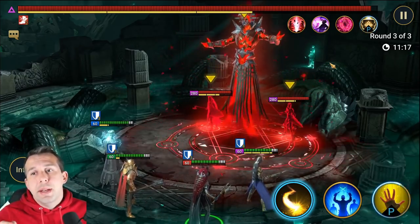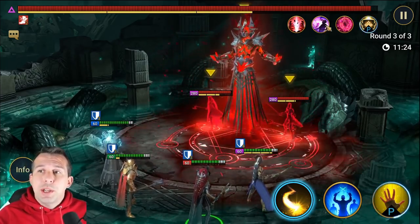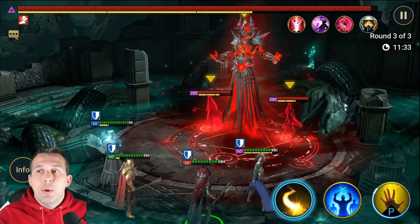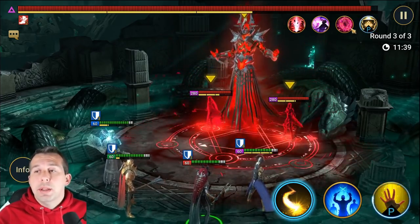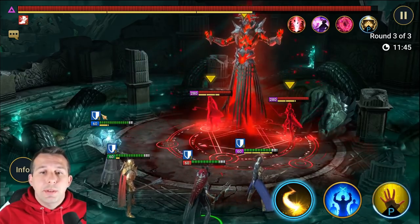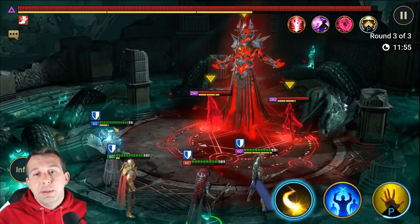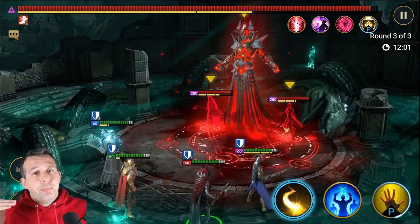You can manipulate his turn meter, so if you've got any turn meter champions you can drop his turn meter down - it's really effective on this boss. The turn order is: he uses his A2, called Mirror Universe, as his primary skill unless he's low health. If he's low health, he'll use Medal with Fate and steal somebody's health to top himself back up. The main thing to be aware of is his A2 will steal your buffs and transfer any debuffs from himself onto you, then spread them to the whole team.